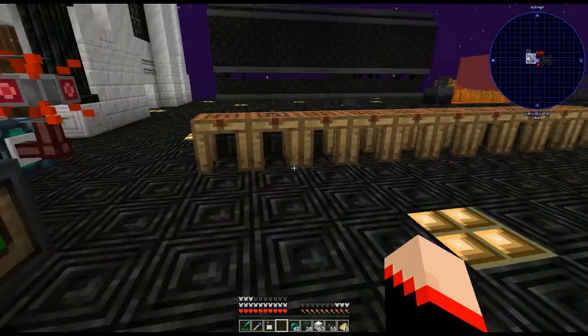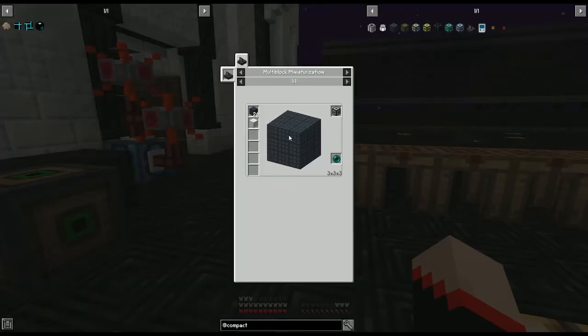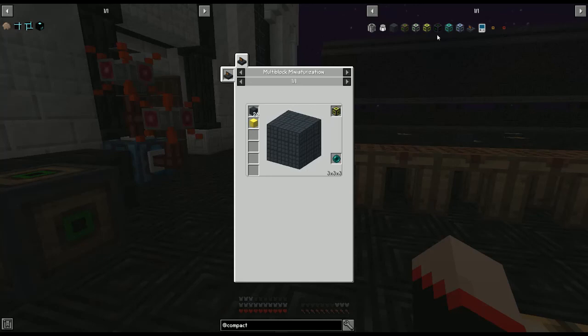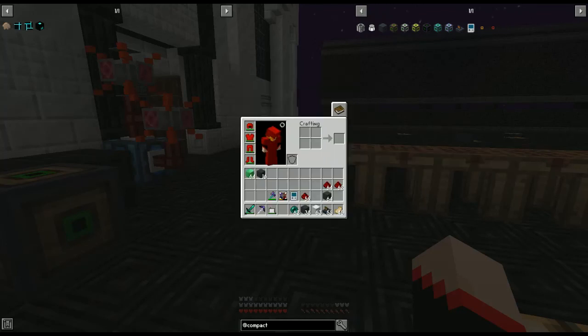They're all different recipes. The small is the same structure except you use a block of iron in the middle instead. For the normal size you use a gold block in the middle but it's still a three-by-three. The tricky ones are when you get to five-by-five. For large you do a five-by-five with nothing in the middle. Giant has a diamond in the middle, and the maximum has a block of emerald in the middle — then you throw an ender pearl in.